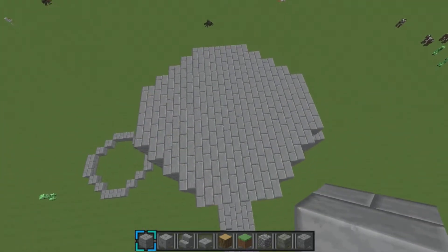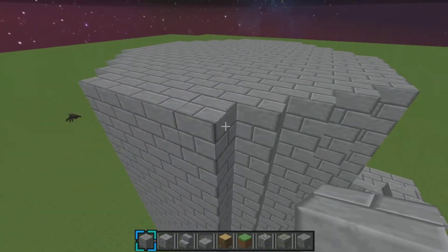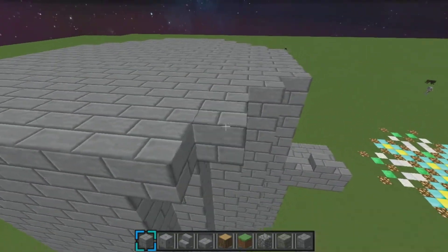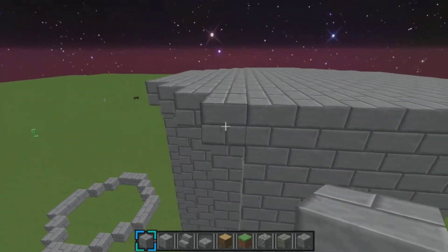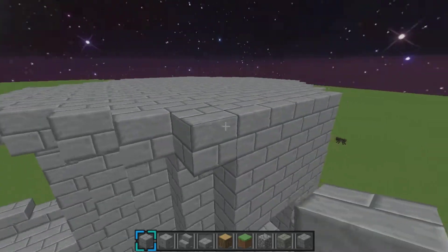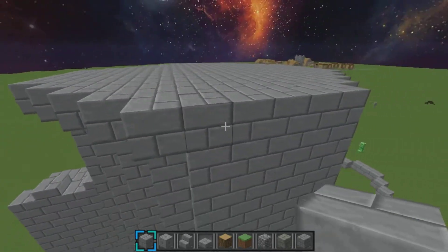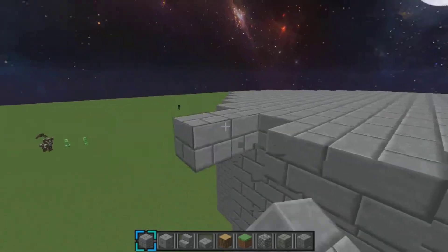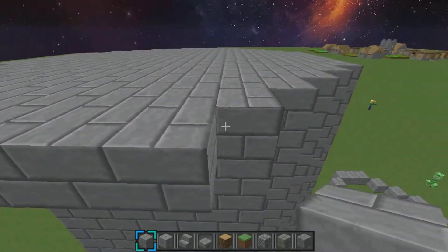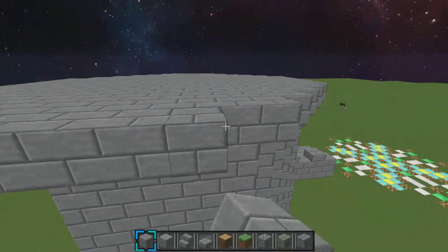Now that all that's filled in, what you're going to want to do is make all this one block out. Now you might be thinking, well, that doesn't seem like it's going to make it into a tower at all. But trust me — just trust me. If you clicked on the video and watched this far, just trust me.